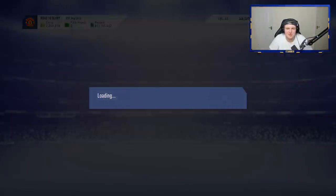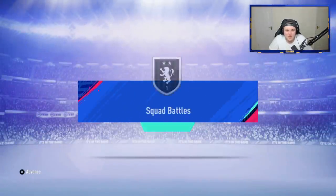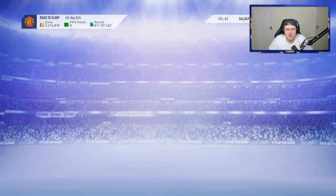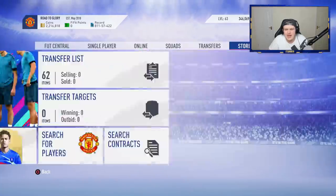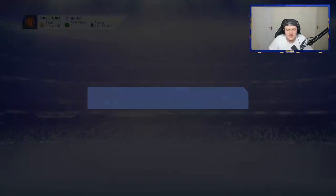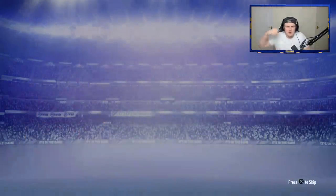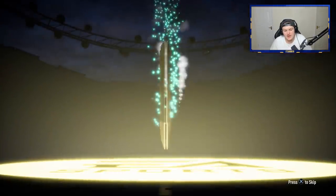We're going to open the Squad Battles rewards which are only Silver 1, but we played a bit of Squad Battles to get the objectives so we're going to get ourselves a couple of packs. We get two Jumbo Premium Gold Packs and then we're going straight over to David's rewards. In the first 15k pack we're getting nothing.